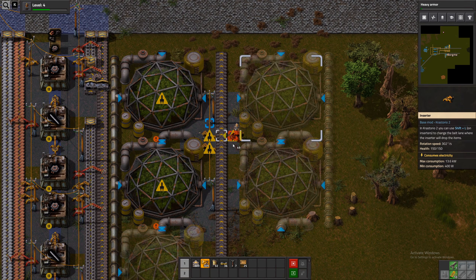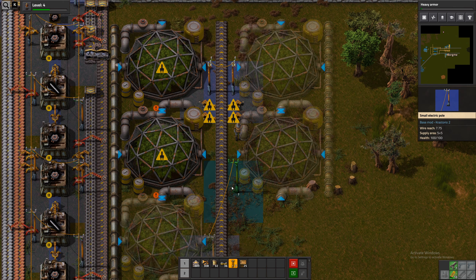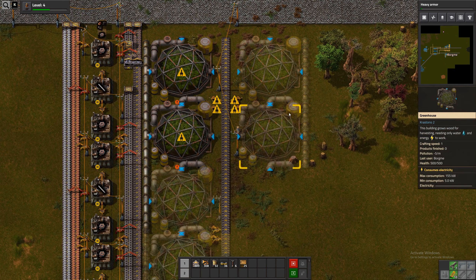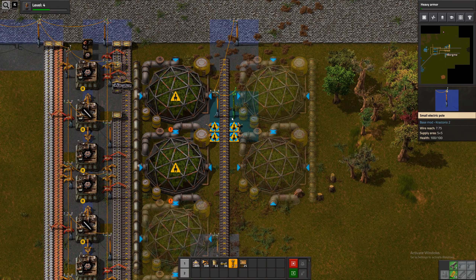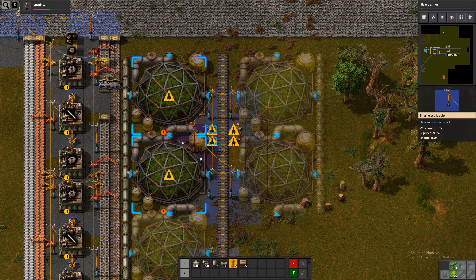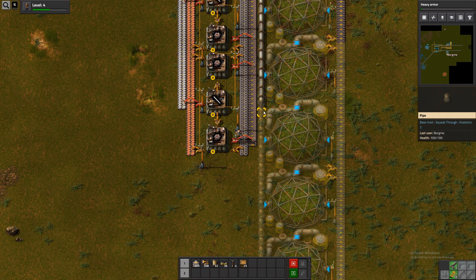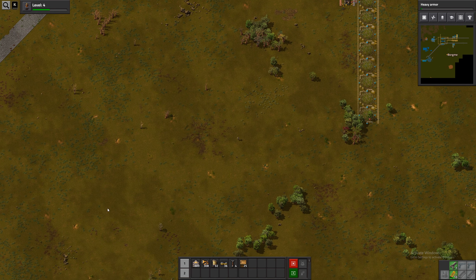We also want some over there. Maybe we could power them like this — would that power all of them? For now let's just do it the simple way, and then connect them to the rest of the power grid. They need to be connected to water, of course. And already I'm considering just adding a water well of some sort instead of having to go and get all of this water from far away.